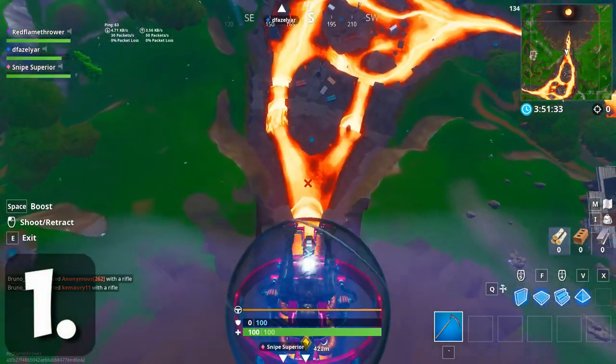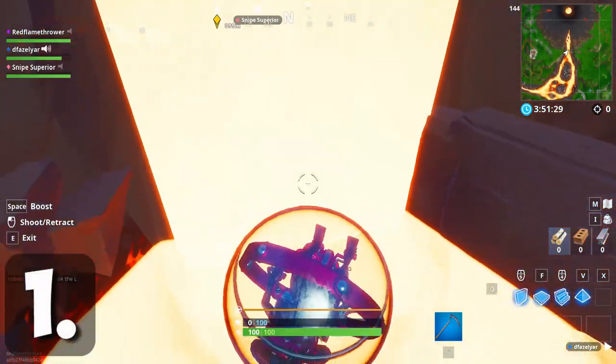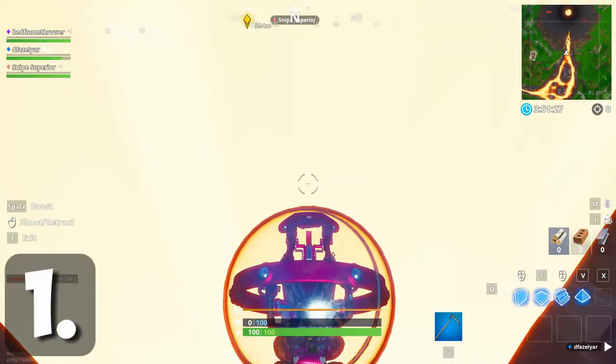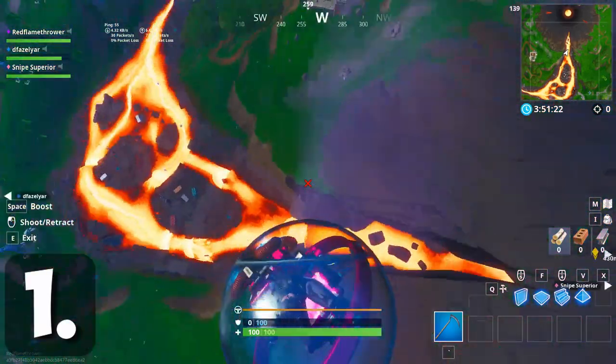For the first method, this is going to be a glitch. What you want to do is get the baller and make your way to the volcano. Once you're there, drive the baller straight up the waterfall, and when you do that you should be blasted off into the air.